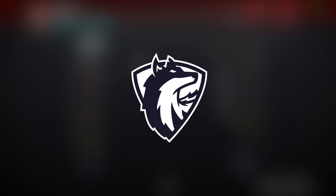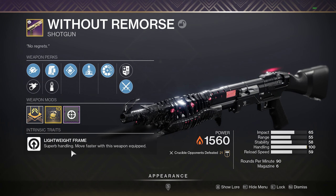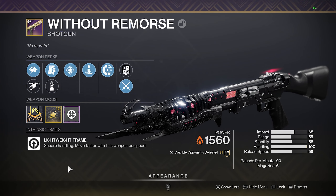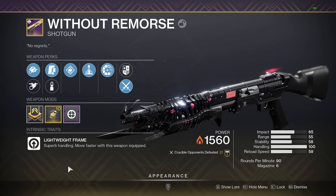What's going on guys, it's Sap, and today we are going to be going over the Without Remorse. Without Remorse is a very cool shotgun. It is from the Season of the Haunted event on the Castellum, and you can get it from the chest or focus it from Umbrils if you are far enough in the quest.